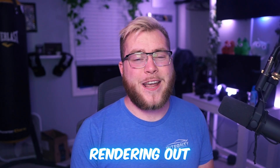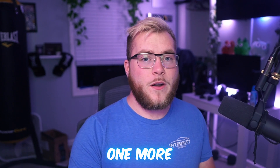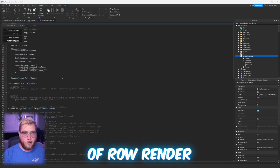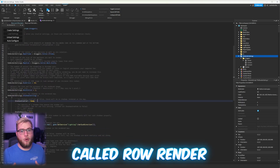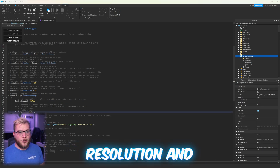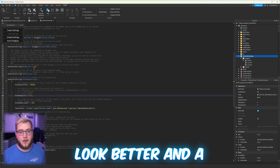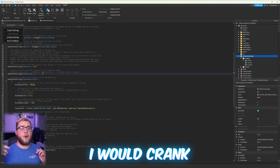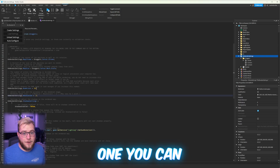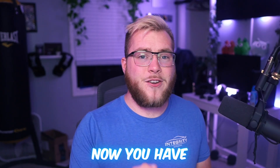Congrats, you are now rendering out your map. Once this is done, just click download. One more quick note: if you have a lower-end PC, you might want to hop into the settings of RowRender — that script called RowRender Settings. There are options for shadows, resolution, and other shadow settings. I turned shadows off; I think it makes the mini maps look better. For resolution, I would crank that down, and I used a render scale of one for this video — you can crank that up as long as your PC can handle it.